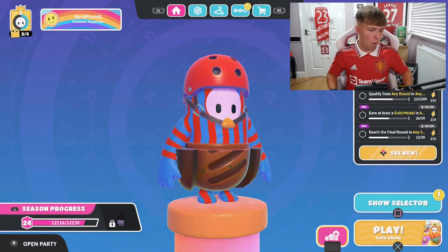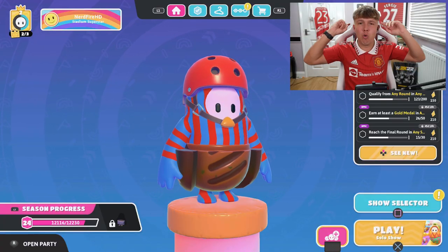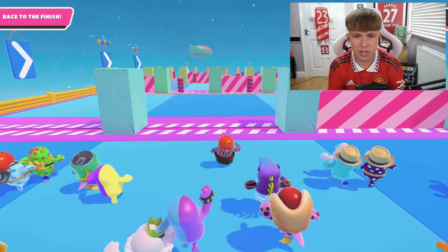We've switched over to Fall Guys and I've got to decide what position to put on the line first. For round one, there's no doubt - we're going with the goalkeeper. Dropping into this lobby and hoping it's not a sweaty one. The mode is Gate Crash - avoid the moving doors and race to the finish line. Chair is leaning forward, we are getting serious.